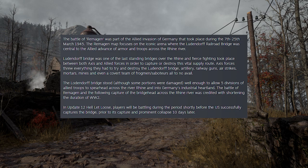Axis forces threw everything they had to try and destroy the Ludendorff Bridge — artillery, railway guns, airstrikes, mortars, mines, and even a covert team of frogmen and saboteurs — all to no avail. The Ludendorff Bridge stood well enough to allow five divisions of Allied troops to spearhead across the Rhine River and into Germany's industrial heartland. The Battle of Remagen and the capture of the bridgehead was credited with shortening the duration of World War II.